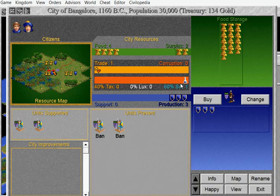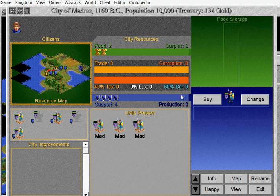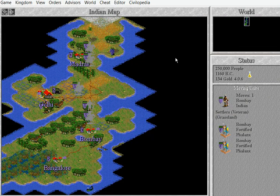Bangalore's fine despite all of the Swampland — it's still got good surplus, got production. Madras has nothing — look at it. We need to go up there right now and do something about it.